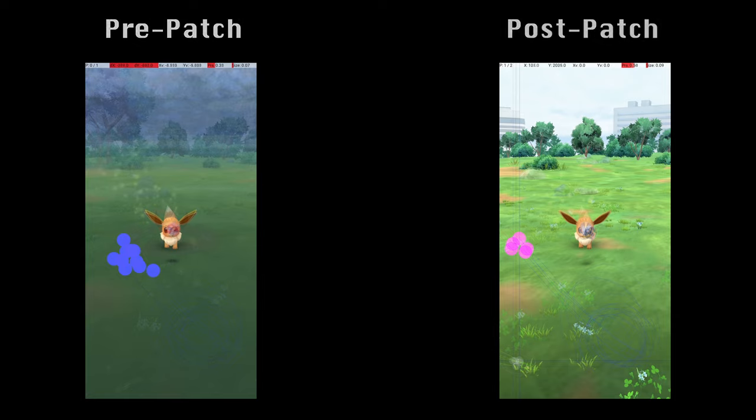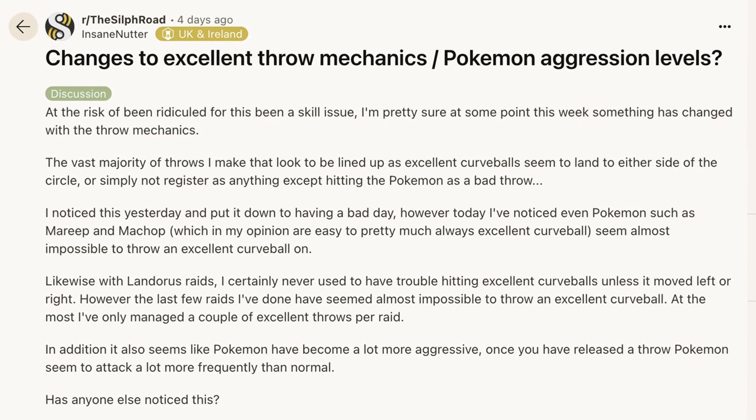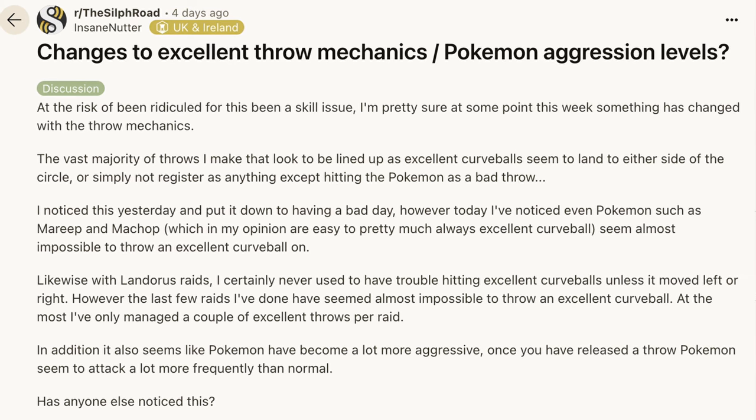For Eevee, I compared 10 excellent throws before to 5 excellent throws after. Again, we see the same thing — the cluster of release points has moved noticeably up and to the left. I think these 4 examples are enough to prove that this is a general trend in how excellent throw technique has changed, confirming that the 0.370.0 patch has significantly altered catch mechanics in some way.